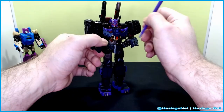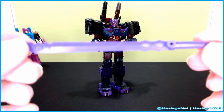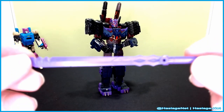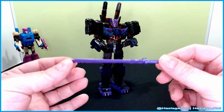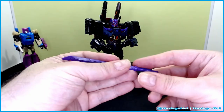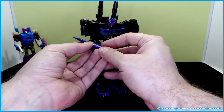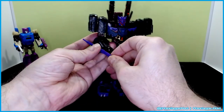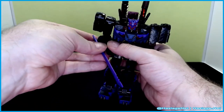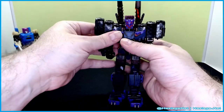Let's take a look at his weapons. His first weapon is the sword — I think it came with Bludgeon and they just recolored it for him. Nothing too fancy. He has a port on it if you want to put it on his arm, kind of like Wolverine or Deadpool from the Wolverine Origins movie.